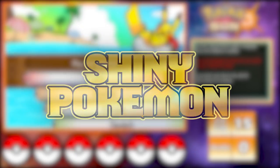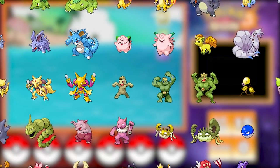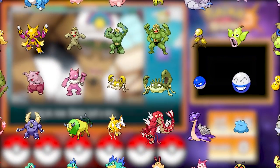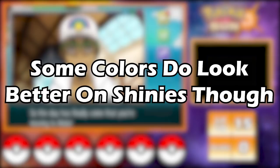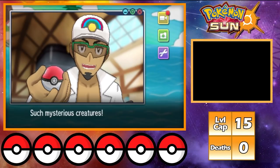Shiny Pokémon are some of the coolest things you can find in any Pokémon game. From red to blue to green, all shinies come in a very wide variety of colors that makes them really unique. Some colors do look better on shinies though, and if I had to go with the best looking color for a shiny, I'd have to go with white.